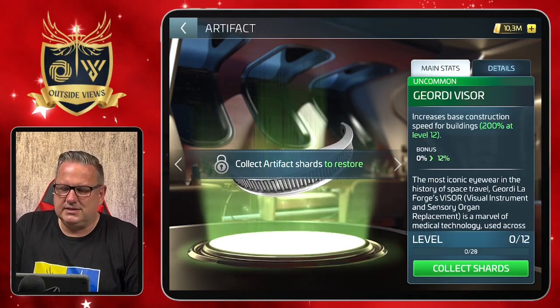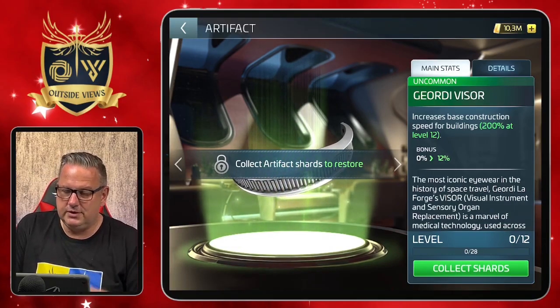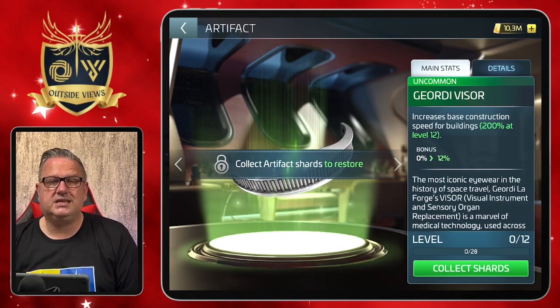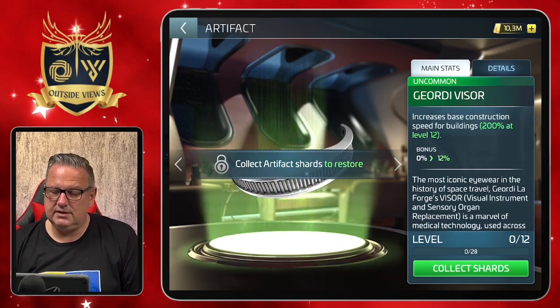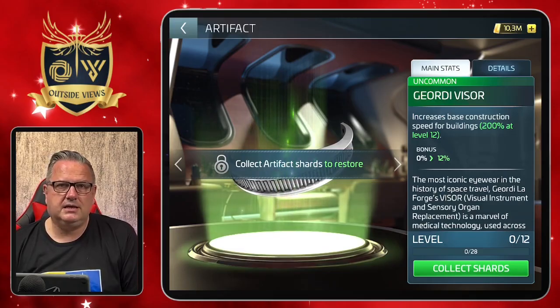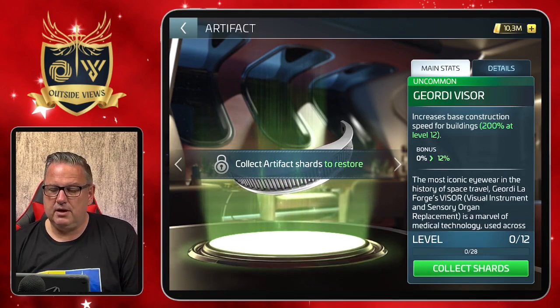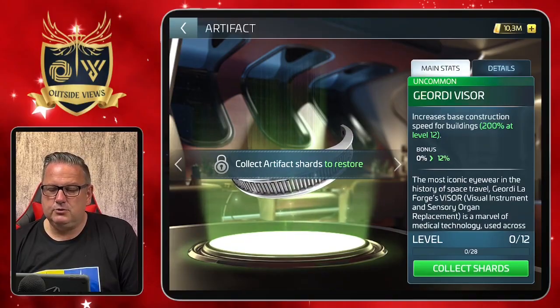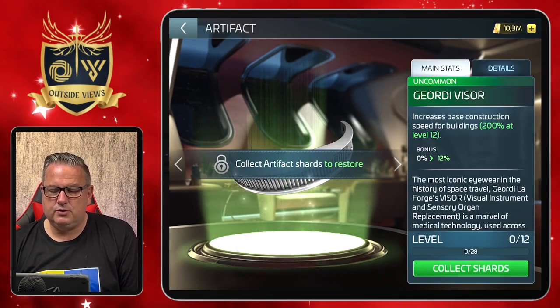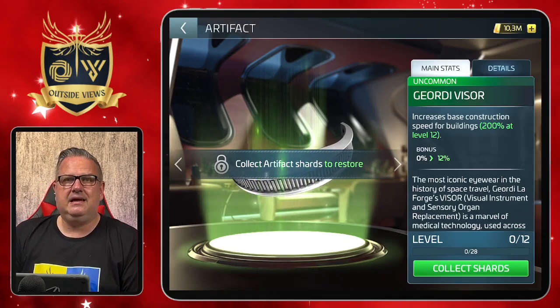Non-native speaker, that sometimes happens. But the VISOR — the Visual Instrument and Sensory Organ Replacement, which is the long version — is one of the new temporal artifacts. You can see it's a temporal artifact because of the 12 levels it can have at max. Normal artifacts have 20 levels, temporal artifacts have 12. It increases base construction speed by 12% at level 1 and 200% at level 12.